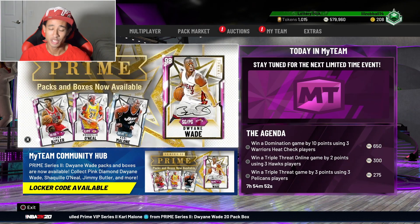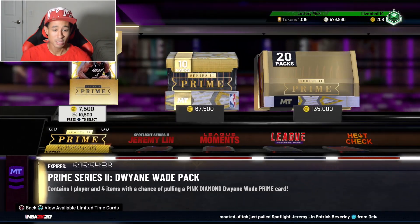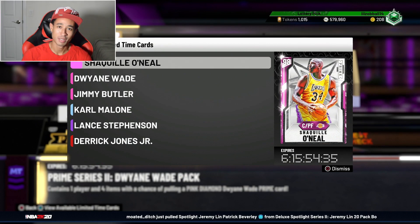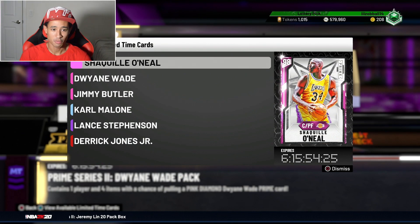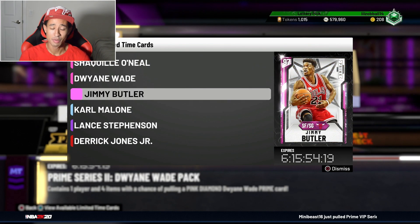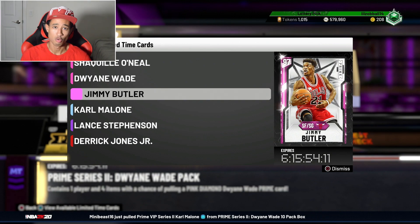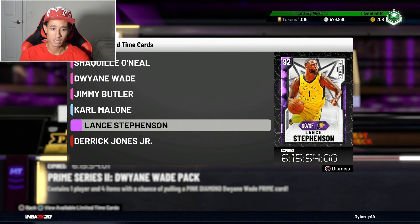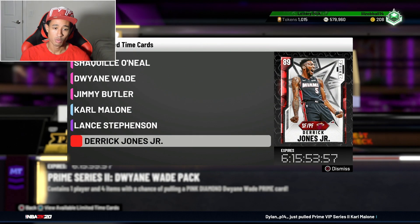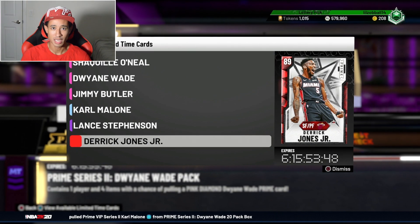2K recently released these Prime Dwayne Wade packs as you guys can see on the screen right here. Pretty dope packs. As we go to the pack market, I don't really open packs, but I was a little tempted to spend some MT. Of course it comes with the pink diamond Dwayne Wade, a pink diamond Shaq, pink diamond Jimmy Butler — which I'm most likely going to pick up — a diamond Karl Malone, Amethyst Lance Stevenson, and a ruby Derrick Jones Jr., which would be a really solid card for budget squads. I'll probably pick him up for my no money spent squad.